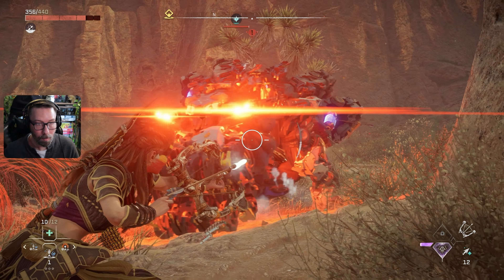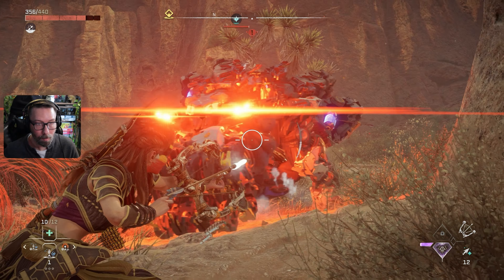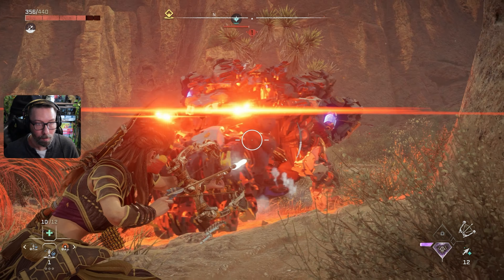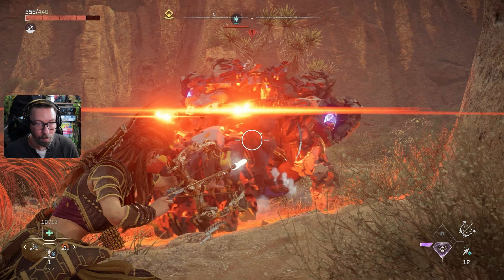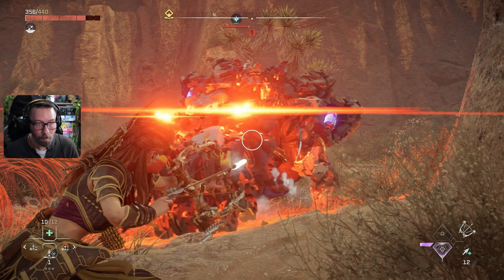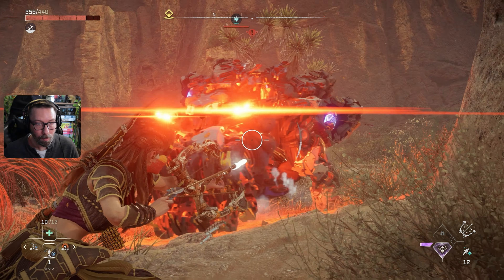I feel like everything over here is water-based, so let's fast travel. Talana is down this way, but we've never actually been to this unknown settlement — we have an unknown shelter and a campfire. Let's head back up here right outside our base and take it from there.